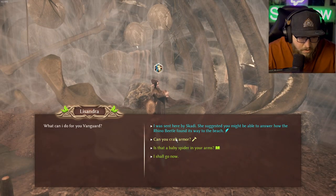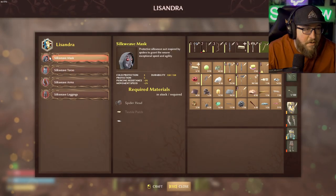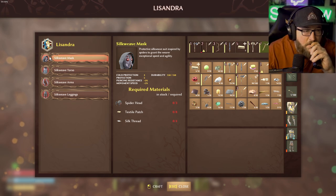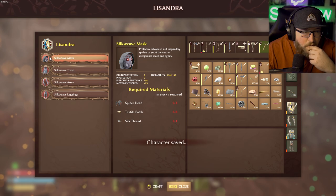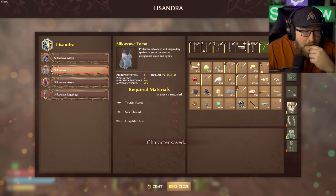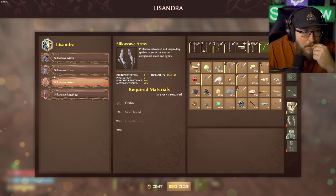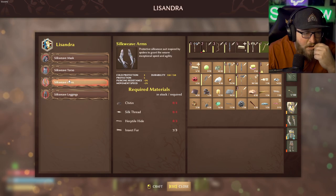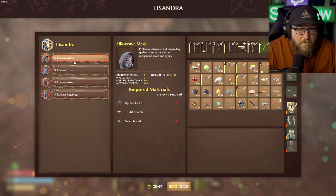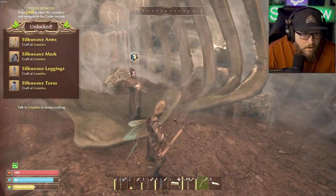What armor do you have? Can you craft armor? Silkweave! What does this do? 'Silkweave suit inspired by spiders to grant the wearer exceptional speed and agility.' We're just looking for silk thread, herpetile hide, textile patches, and a little insect fur — not too crazy. Alright, now we know.